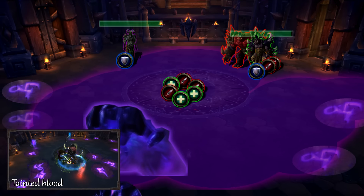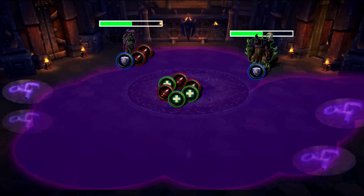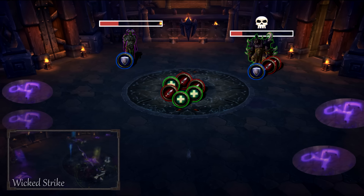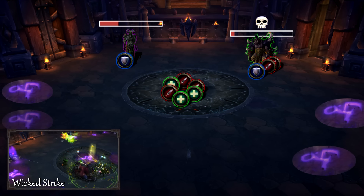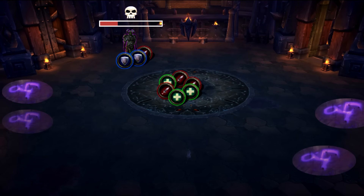Once he dies, split your DPS between Dia and Jumathos. Have melee go Dia so they avoid the Blademaster's AoE damage ability. Once the boss has reached 35%, everyone switch to Jumathos. When he reaches 30%, he will begin to do a strike which damages half your raid. The strike will do more damage each time it's cast and he will continue to do it even after he dies.